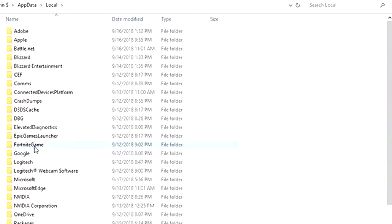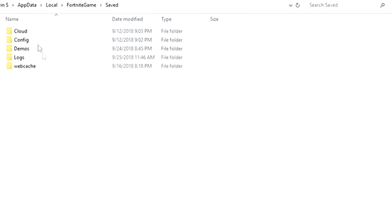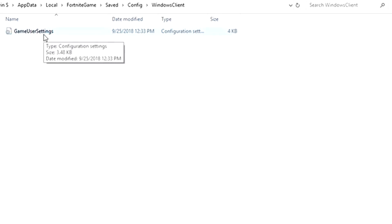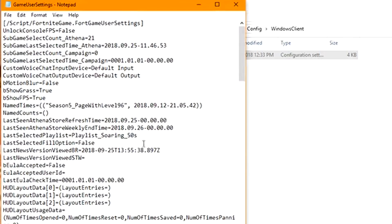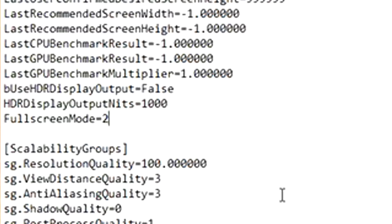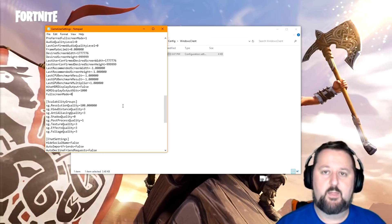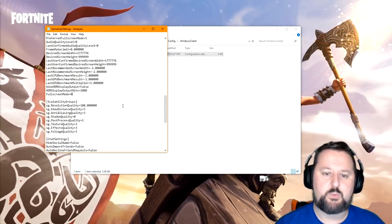That's going to bring up your game folders. Go to FortniteGame, then Saved, then Config, then Windows Client, and double-click on GameUserSettings. It'll bring up the settings file. Scroll down to the end where it says FullscreenMode — set it equal to zero, then go to File and Save. That'll resolve the issue. Basically it's a problem with full screen, and doing this will stop it from freezing on the loading screen.